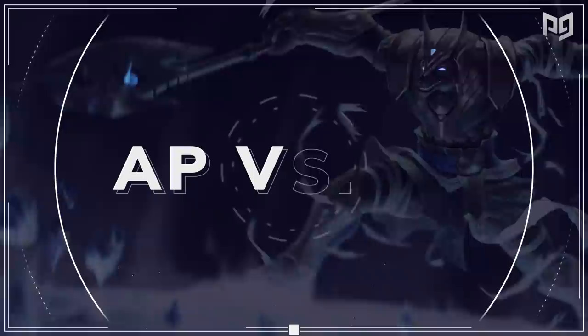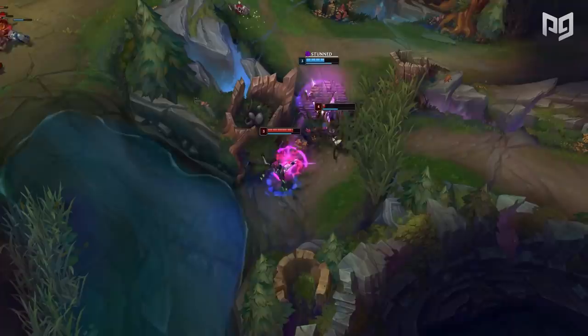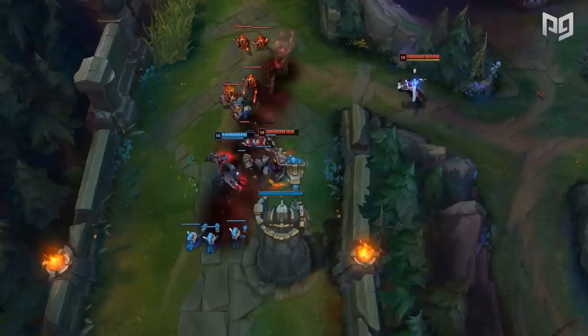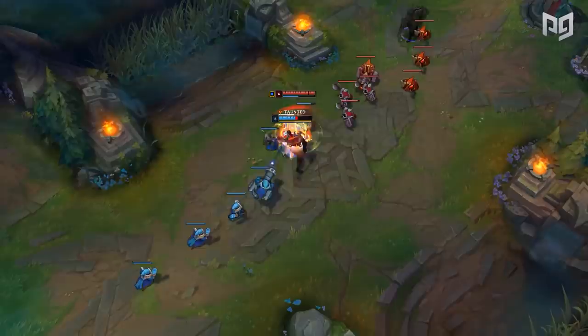Assassins come in all shapes and sizes, but the biggest differentiation will usually be whether they rely on AD or AP. Locking in Zed or Talon often leads to the timeless problem where your team ends up with too much physical damage — before you know it, the enemy top laner locks in Malphite or the enemy jungler locks in Rammus and you're in trouble. It's important to consider damage splits when picking your champion. Ideally, have at least one champion on your team dealing magic damage if you lock in an AD assassin, and vice versa.